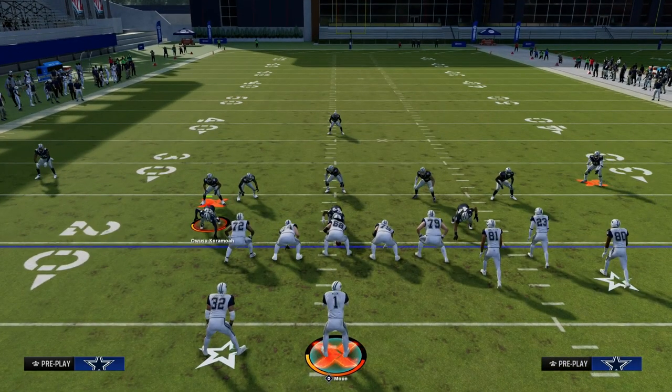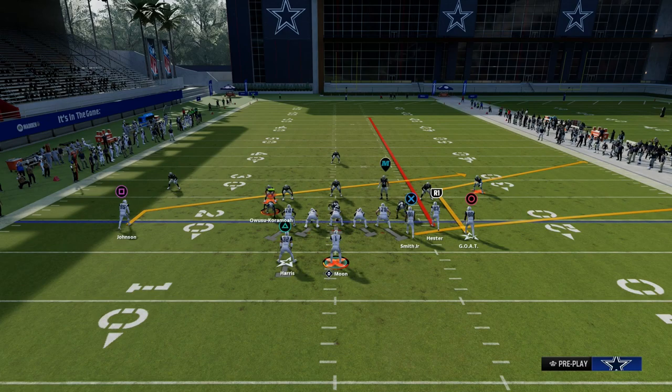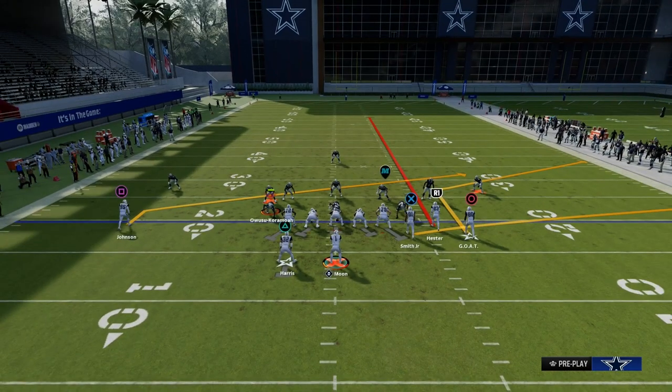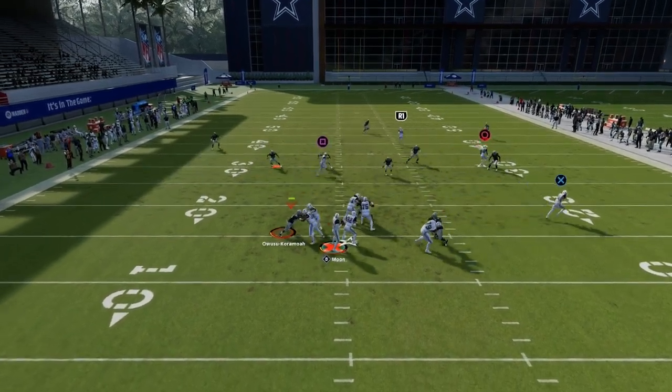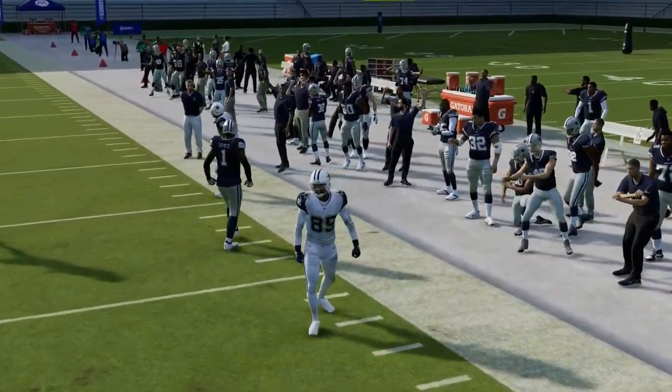What you're going to notice with this coverage is if I just put a streak to the slot receiver, that's going to help pull those deep zones back a little bit. With the play Stick, we have a sharp, horizontal, flat-cutting corner route. This sharp, horizontal, flat-cutting corner route is going to get to the sideline.